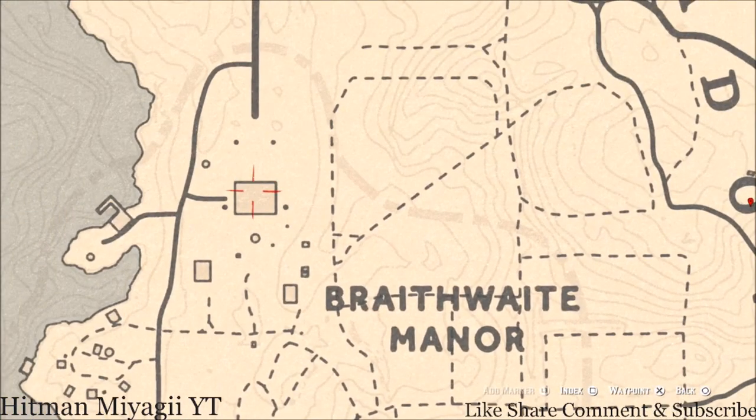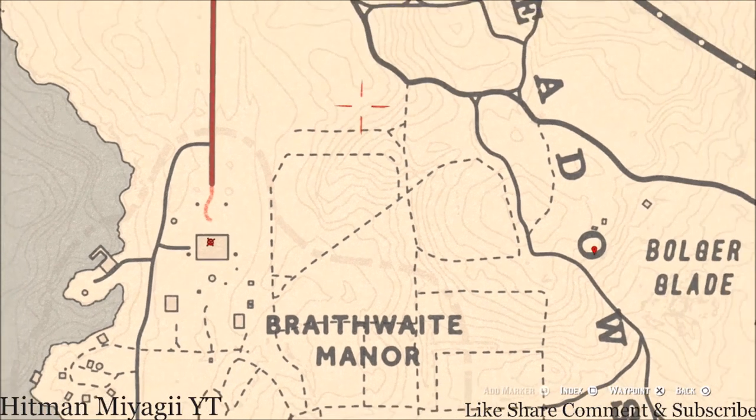Inside the Braithwaite Manor, go up to the second floor. Up the stairs there's a room with a chest at the foot of the bed — inside that chest you will get a Cherry Wood Comb.